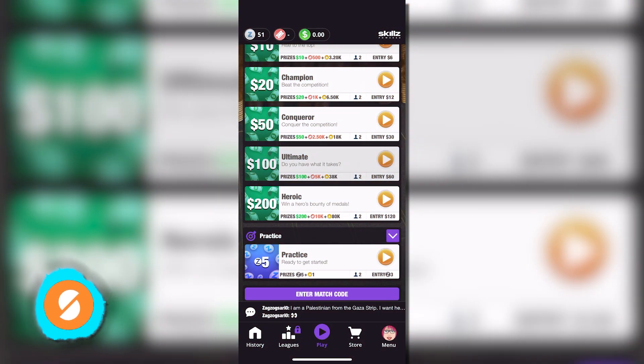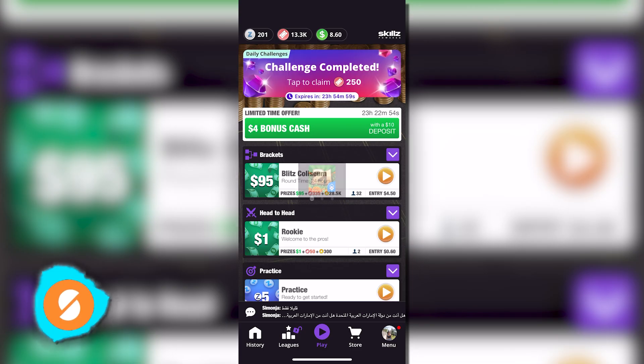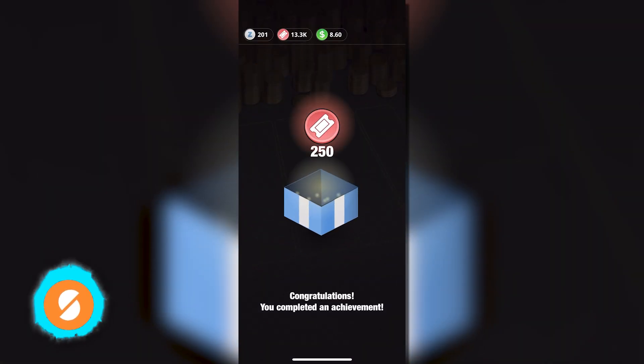During our testing, we observed entry fees between 60 cents and $120, with prize pools ranging from $1 to $200. Daily challenges can yield Z's or tickets — for instance, we earned 250 tickets by playing a pro game.